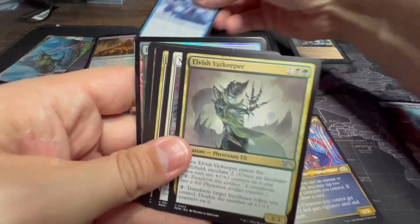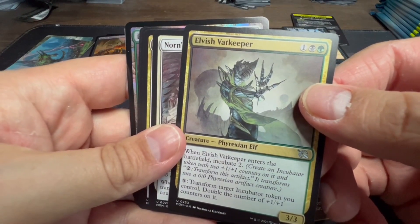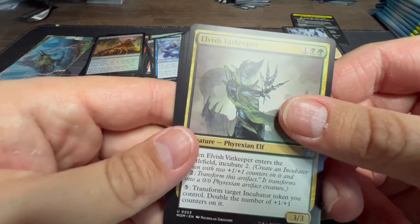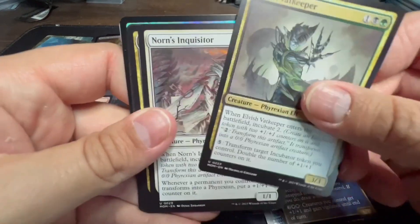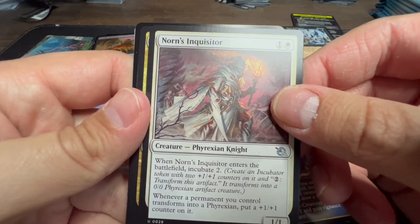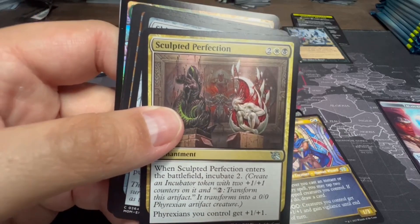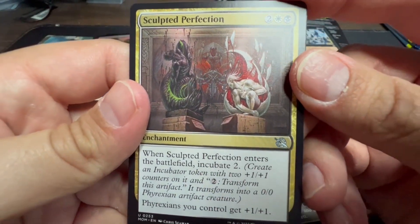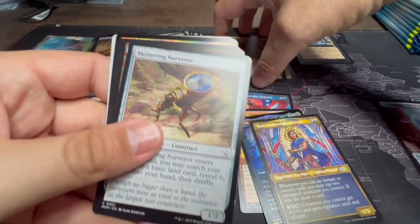Elvish Vat-Keeper: incubate two, pay five to transform target incubator token you control, and double the number of one-one counters on it. So if you pair it with that card that incubates five and pay five, you've got a ten-ten on the board — kind of nice. Norn's Inquisitor: incubate two, whenever a permanent you control transforms into a Phyrexian put a one-one counter on it. I wonder if there's a good incubate Commander we could pair that with. Sculpted Perfection: incubate two, Phyrexians get plus one plus one.